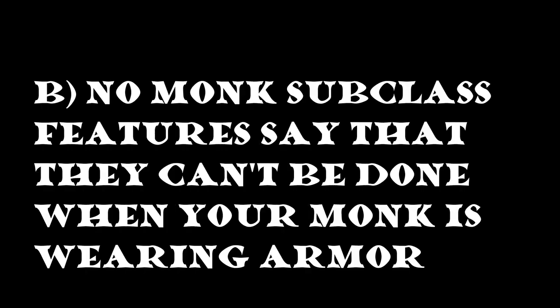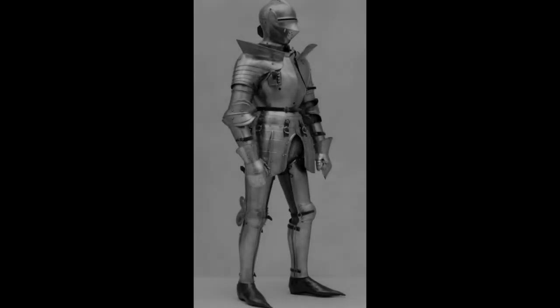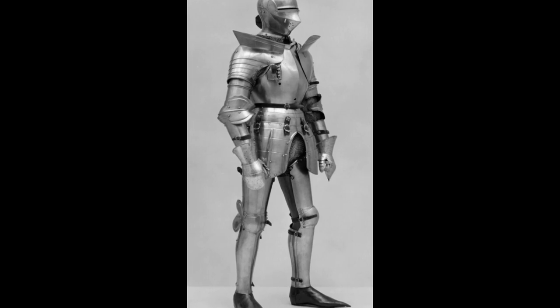We discovered that no monk subclass feature from any subclass requires that you not wear armor. And we also discovered that a number of features, including Stunning Strike and Focused Aim, don't require you to use an unarmed attack or even a monk weapon. So what I wondered was, what if we just made a strength-based monk, then we get heavy armor proficiency, and threw on heavy armor — where would that leave us?